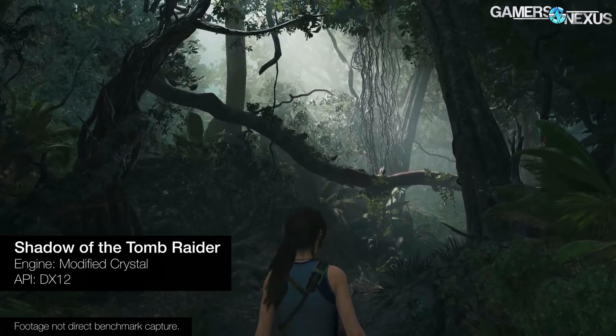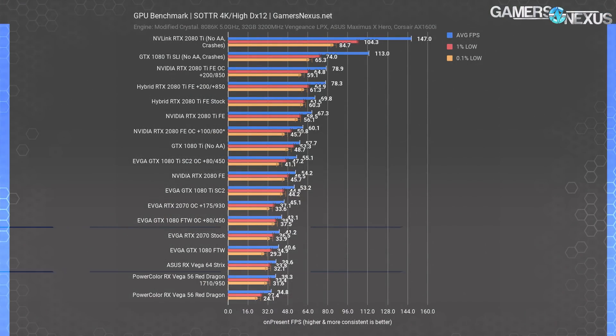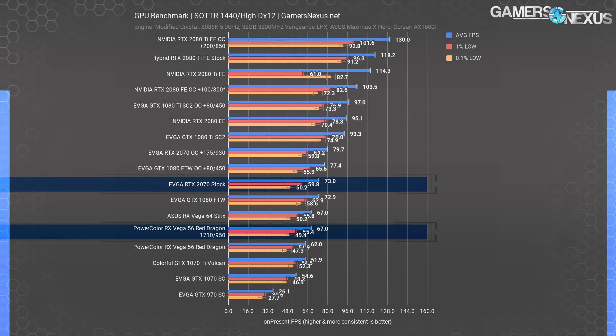Shadow of the Tomb Raider is last. It's a significantly newer title that is awaiting full RTX support still. At 4K high settings, we measured the Vega 56 cards at 35 FPS average and 38 FPS average for the stock and overclocked variants, respectively. This is a letdown and allows even Vega 64 to remain in the lead. Changing to 1440p, we see the same performance stack. Vega 56 ties with Vega 64, which is good for other reasons, but it does not meet the 2070. We've got a mixed bag for performance overall.